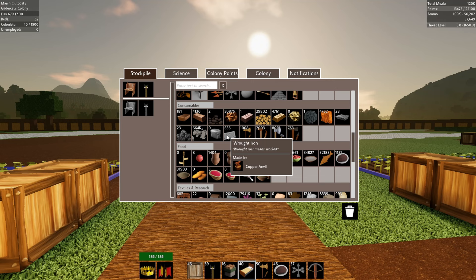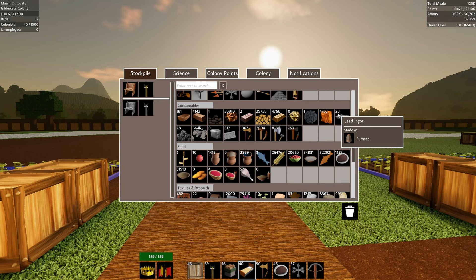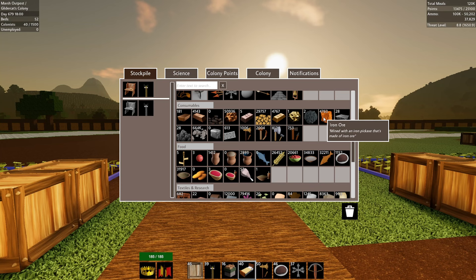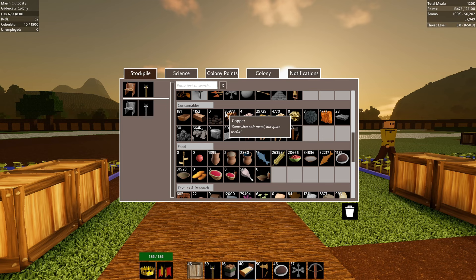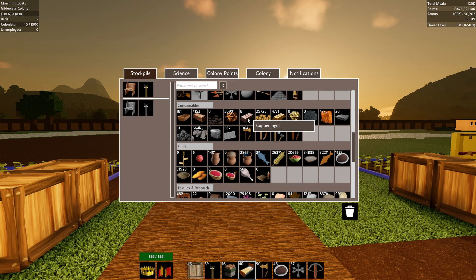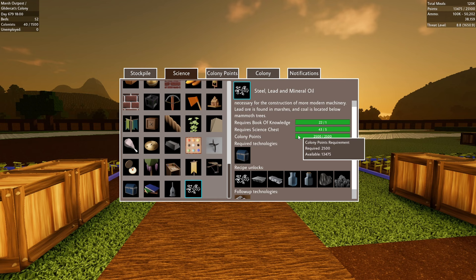Let's check the stockpile — see how we're doing on steel and all that kind of stuff. Look at this wrought iron — 635. Lead is at 26. Is this being used for anything yet? Yeah, lead ingots, we're making those. Iron is decreasing, that's something we're going to have to go after. Copper is still a problem — look at this, we have tons of ore but we can't seem to keep up on the copper bars, and that's keeping us from being able to make chests. We need 10 copper bars. We managed to — oh man, I take it back — we have 43 science chests now.